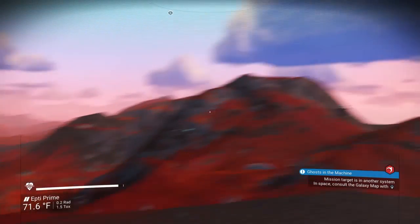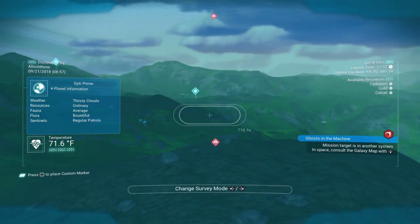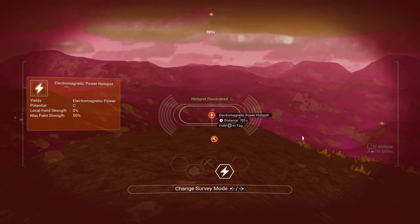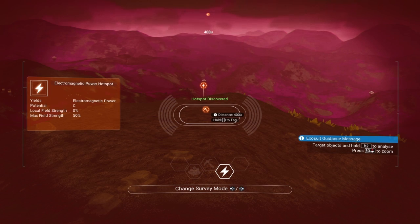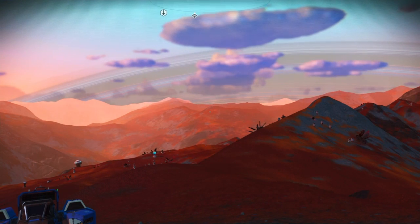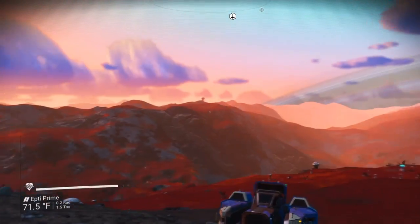So here I am up on top of this mountain, and I have two hotspots that I want to reach. I have an electromagnetic hotspot that's 700U away, and I have a gold hotspot that is 400U away. Now, if I were doing this for real, I would actually put the base between the two hotspots, but I happen to like the view up here and the whole point of the video is to show that you can go a fair distance with these. So I'm going to put my base up here.